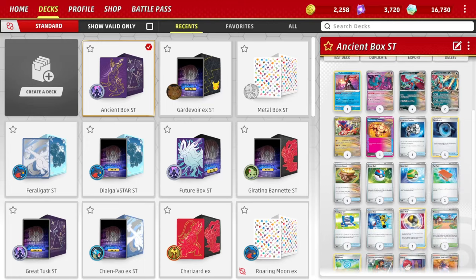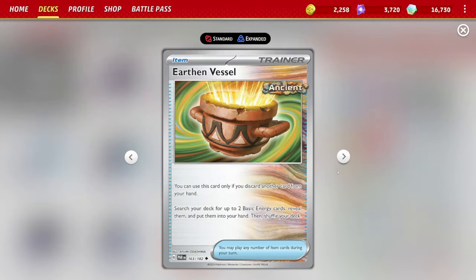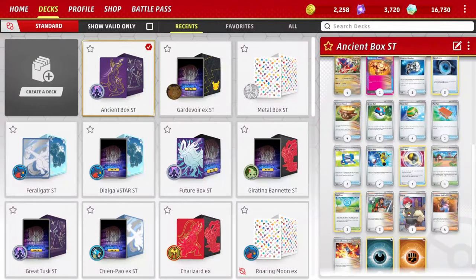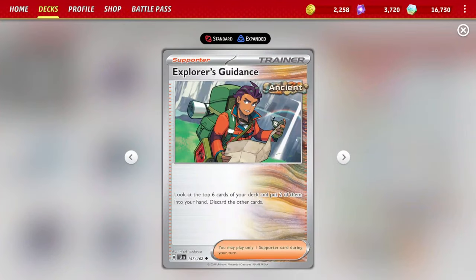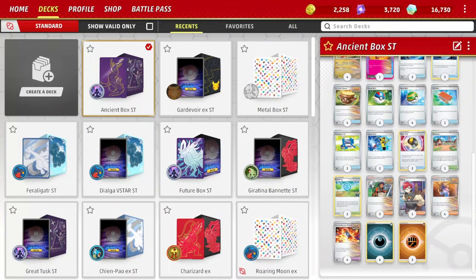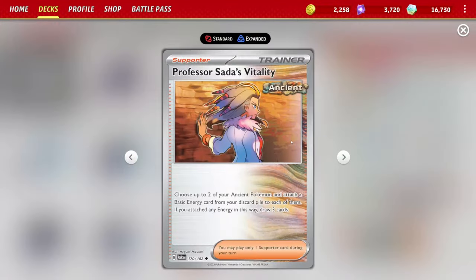This is an ancient deck, so we're using Earthen Vessel to get our energy out of the deck. We've also got Explorer's Guidance, new to Temporal Forces — you look at the top six cards of your deck and put two into your hand; the rest go to the discard pile. That might sound bad, but for this deck it's perfect because you want to get as many ancient Pokémon into your discard as fast as possible.